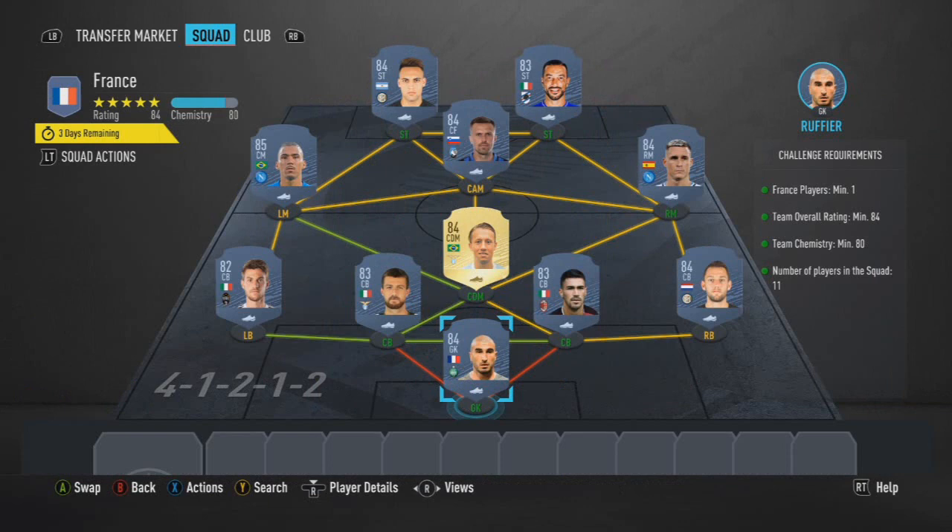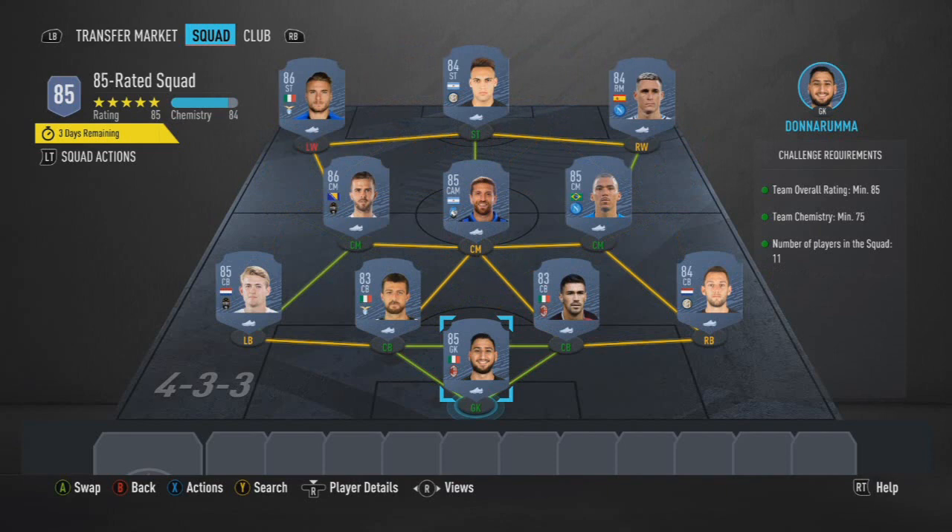The first route for France is Rufier, De Vrij, Romagnoli, Acerbi, Rugani, Allen, Lucas Leiva, Callaghan, Ilicic, Letaro, Martinez, and Quagliarella. France 4 obviously being Rufier — you could easily go even Matuidi if you're at 85, and then just put Sergio in there if you wish, but obviously each to their own for approach.